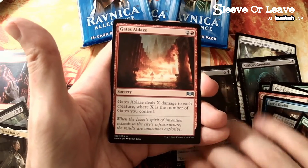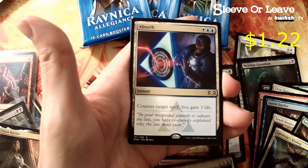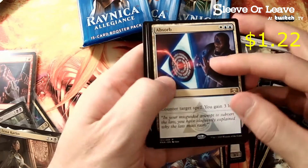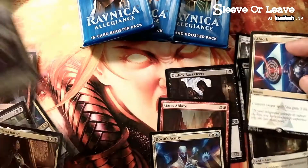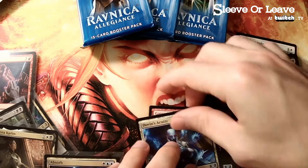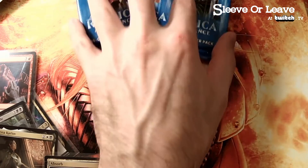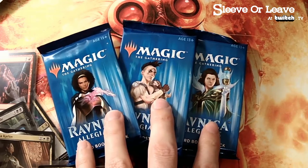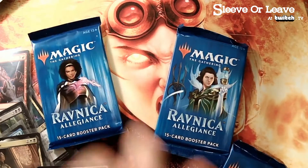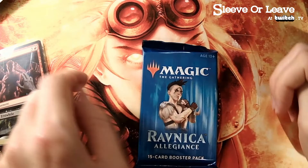Gates Ablaze. Absorb - counterspell. One more, then we're gonna go to Jumpstart because I've had enough. Let's see, we gotta go with the shelf packs. We still have at least 20 packs from another box.